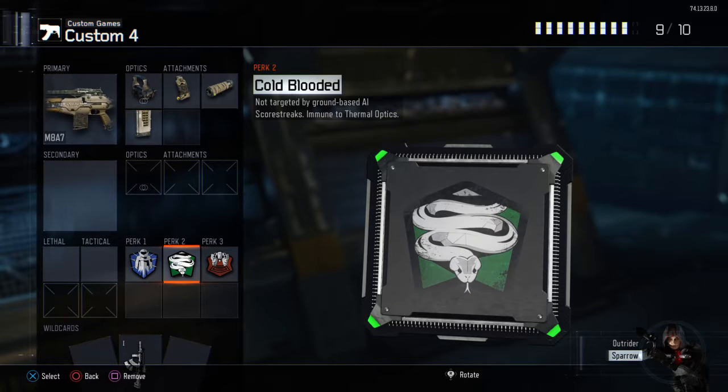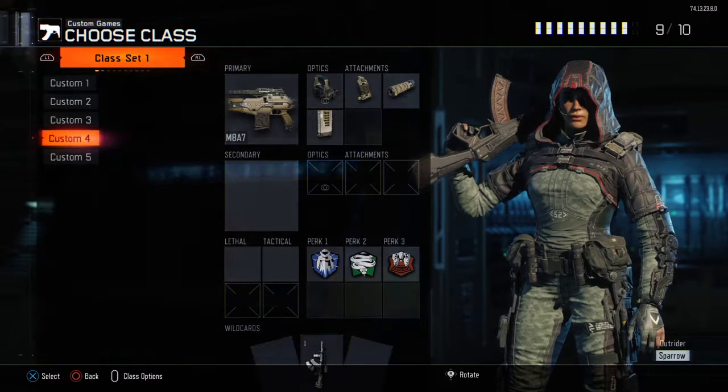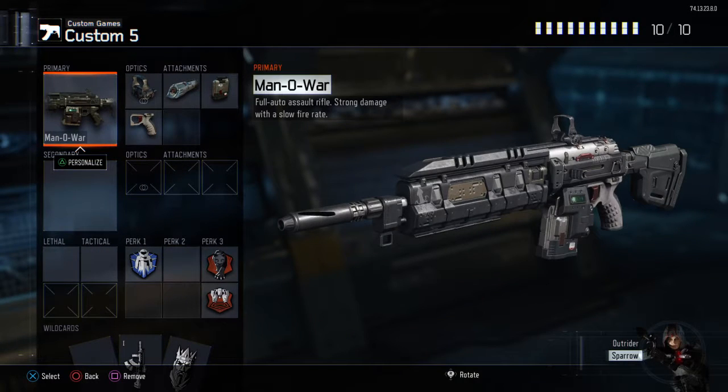Suppressor keeps me hidden, extended mags always keep me alive for longer durations. Flak Jacket for explosives so I can run past things without being blown up. Blast Suppressor so I can move around the map without being caught.